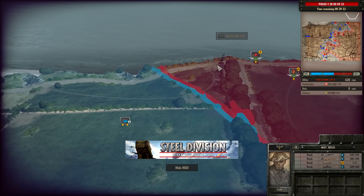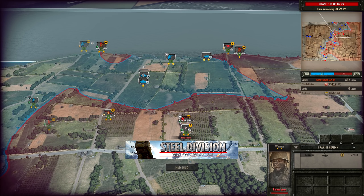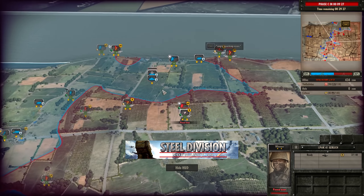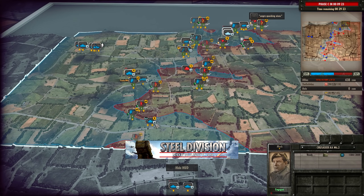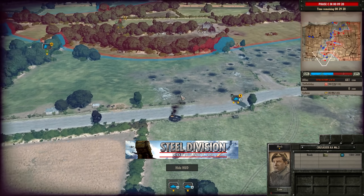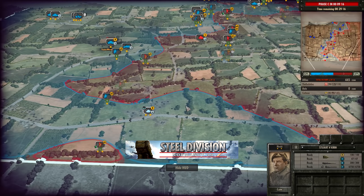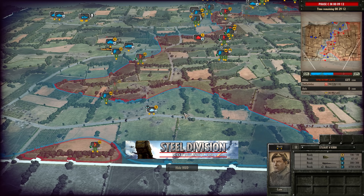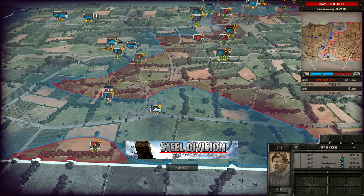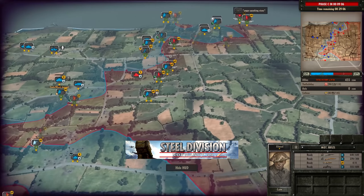Another duck comes in on the top side and takes out the Stuart. The Pak 41 is really struggling to engage the Crusader AA. On the bottom side, the Stuart V is just rolling through as the L6 has been dealt with, and the Motorised Rifles are moving forwards as well. A little plus one for Knife Guy.